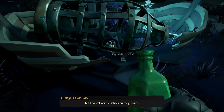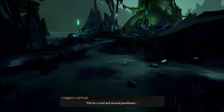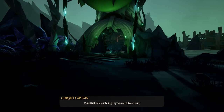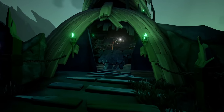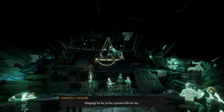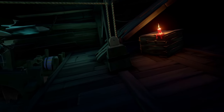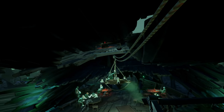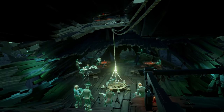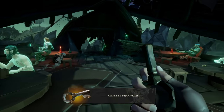One of the first things to do after freeing him is get the key to unlock his cage. He'll tell you via dialogue where to go, but I'll show you: head to the tavern in this direction. The key is right in the middle, shining right there. Come up to the light fixture, lower it down, then make your way over and grab the key. Now let the Cursed Captain out.